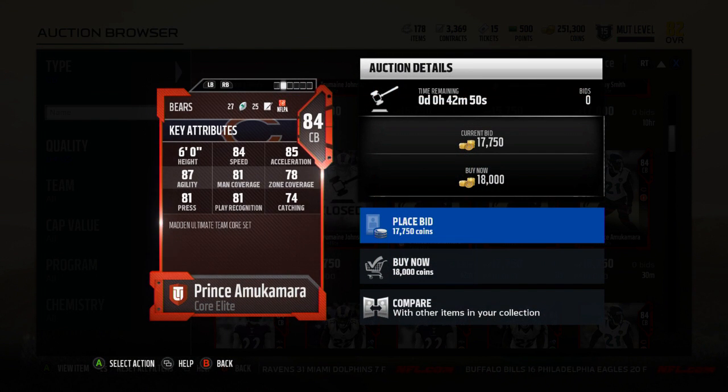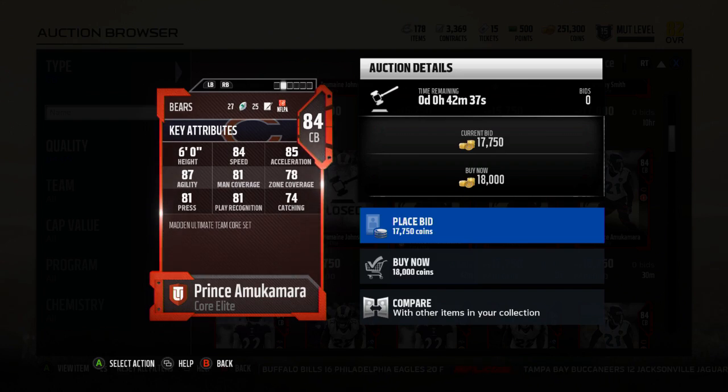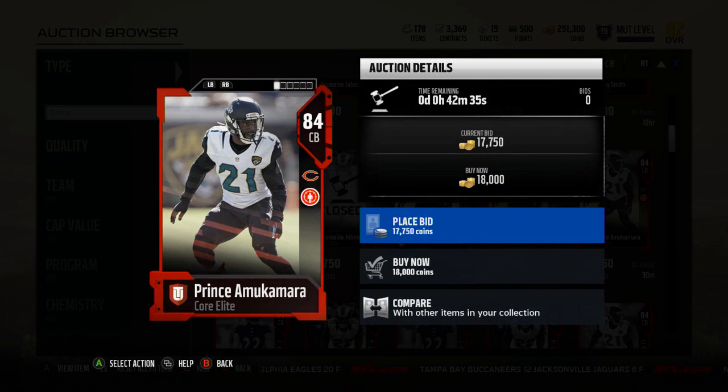You also need multiple corners. If you take any of the other goat options except Jerry, you need multiple wide receivers but you lock that position down. If you take one of these corner options, you take multiple and stack the position with solid corners. You get a free Champ Bailey anyway, which can get up to an 85 overall.